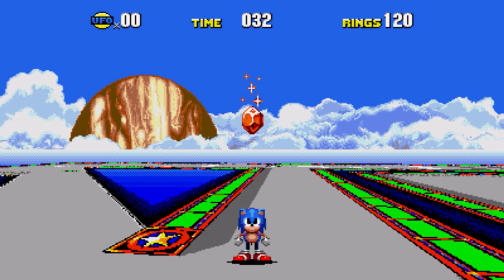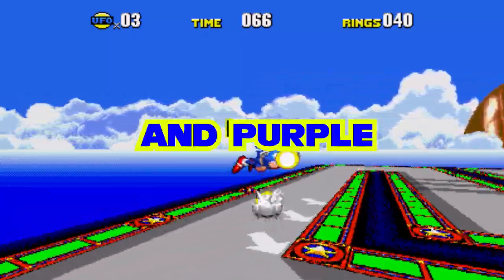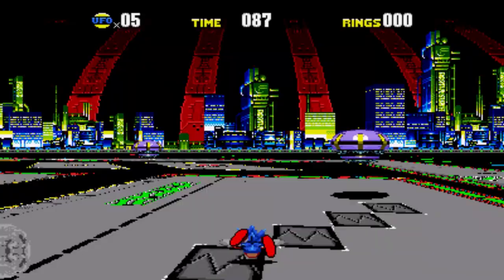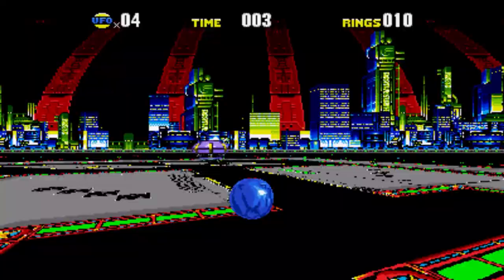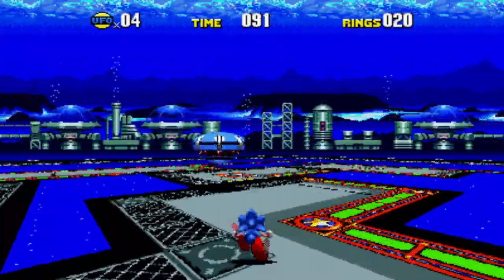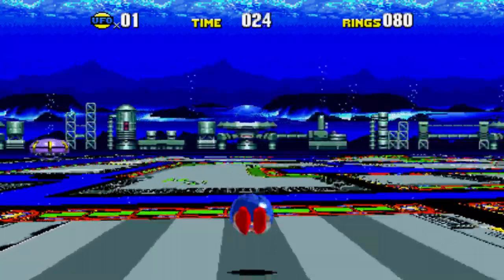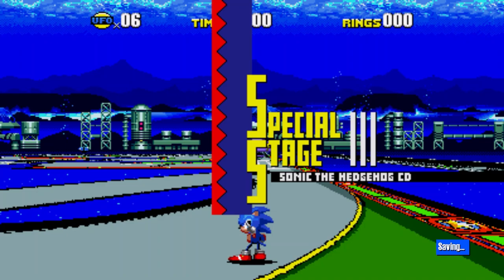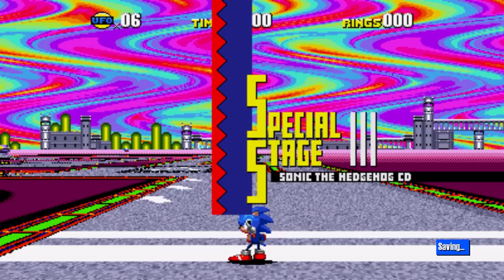The objective here is not to find Chaos Emeralds, but Time Stones that allow you to fix the time problem and get the good ending. For this you'll need to find and destroy blue UFOs around the stage. There are hazards though, like little mechanical fangs on the floor and bumpers — it's pretty challenging, especially while going full speed ahead. Hitting the UFOs requires some timing; it's pretty simple to overshoot or undershoot a jump. The tracks aren't too different from each other, but they're in a league of their own — fun to play and really interesting, even though I suck at them.